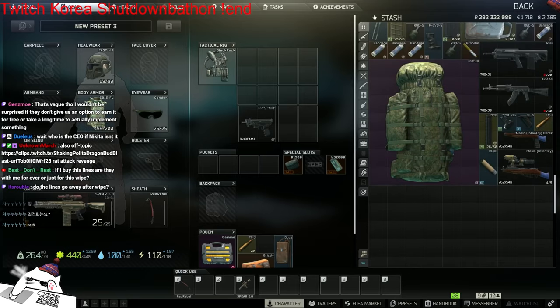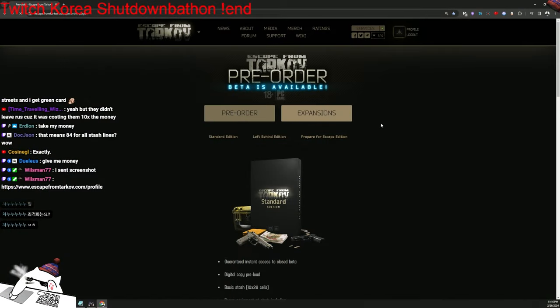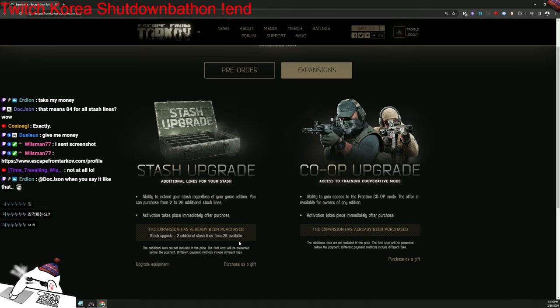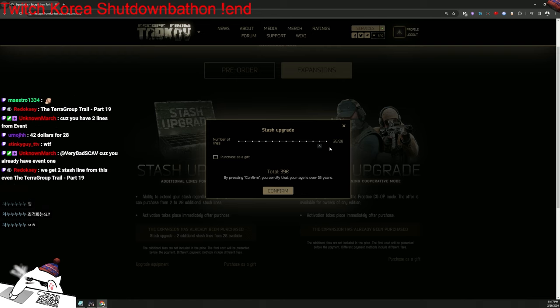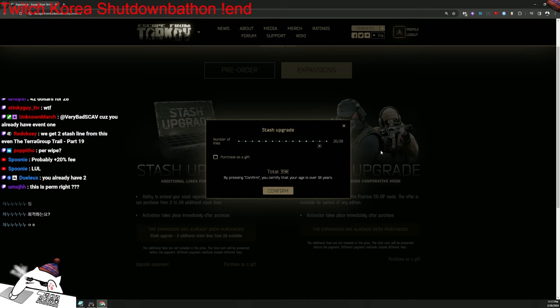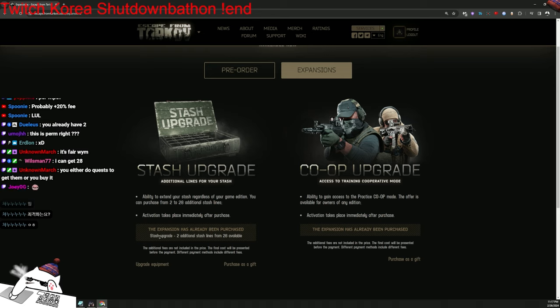Holy, that's a lot! Okay, I'm happy with it - 243 stash lines. I knew they were gonna do that. Let's check - I'll buy some stash and show you guys. If you go here: Expansions > Stash Upgrade, it's 2 to 28 additional stash lines. Purchase upgrade equipment: 28 stash lines. The ability to extend your stash - you can purchase from 2 to 28 additional stash lines, activation takes place immediately after purchase.